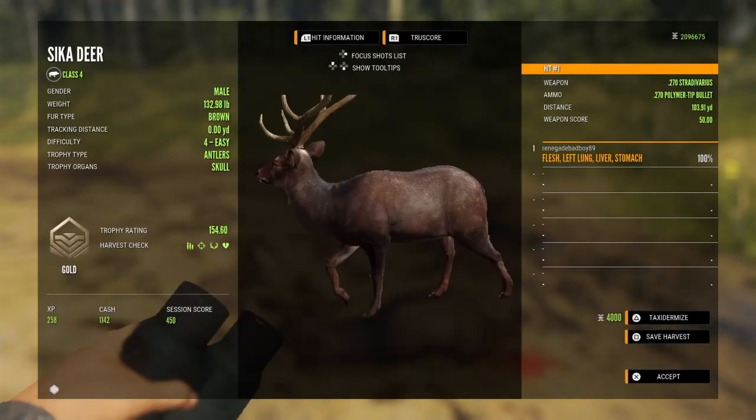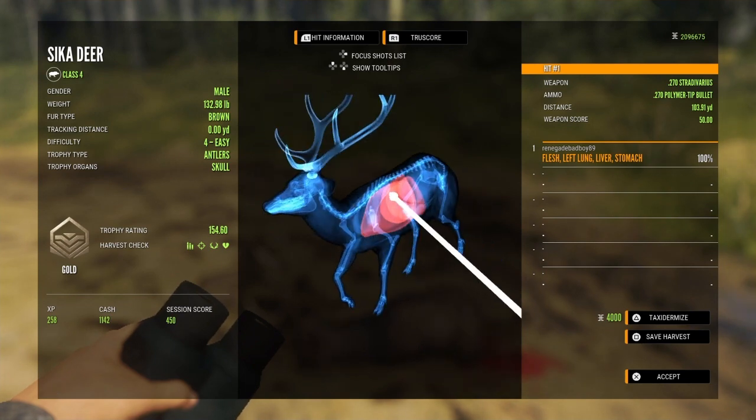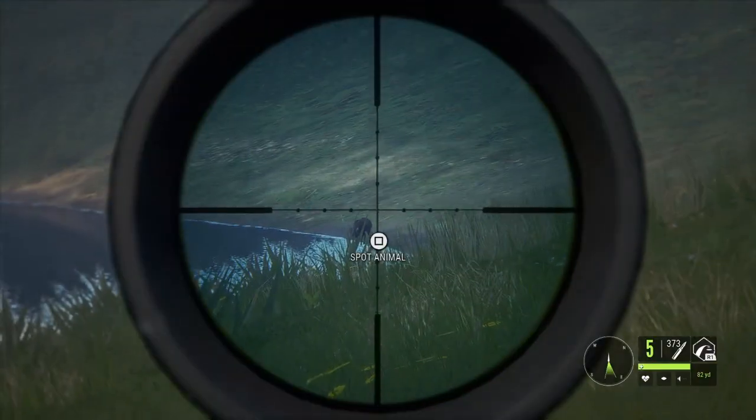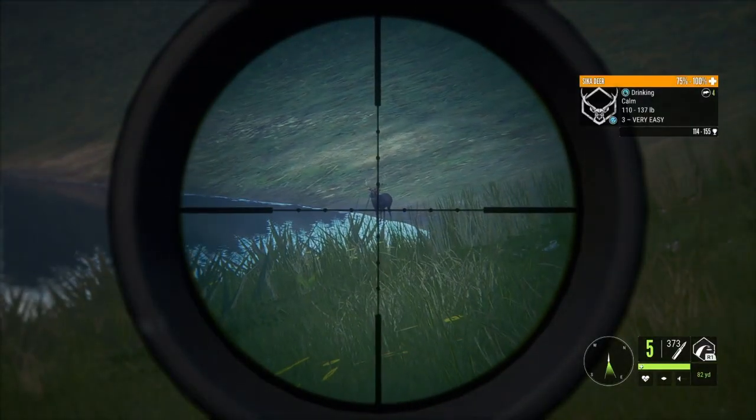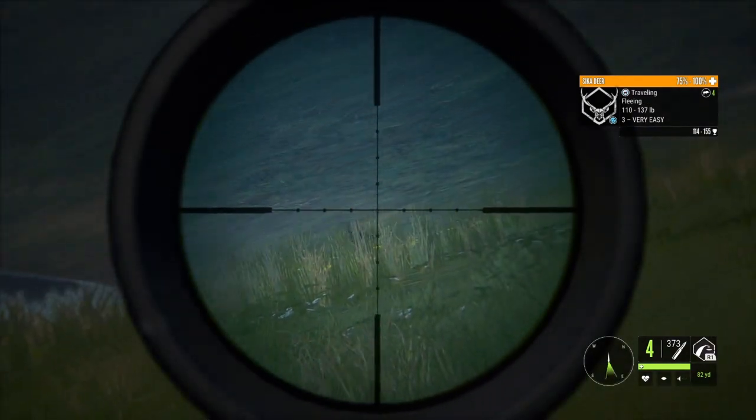Okay, this one's a brown. Left lung, liver, and stomach at 103 yards. Spotted another Sika. That shot looked low.